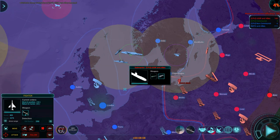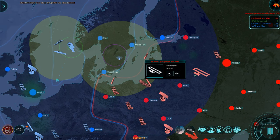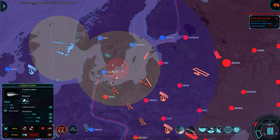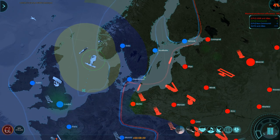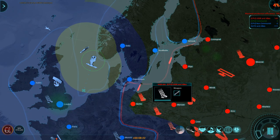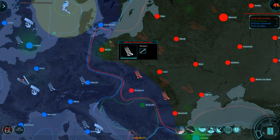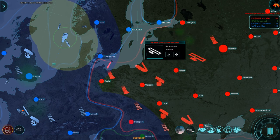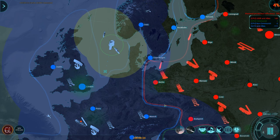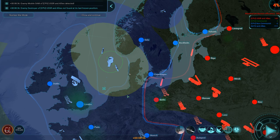Enemy submarine detected — that's potentially that one. SAM site, airbase — I think that was the airbase that keeps launching the bombers. Their surface-to-air missile capability is too good right now for me to fly in with aircraft from the aircraft carrier. Once these SAM sites are dead, I'll be able to go after these things. I'm probably going to have to also slowly start scaling up to deal with cities.